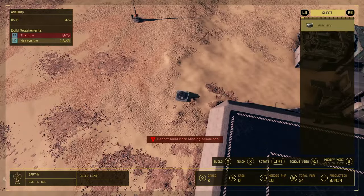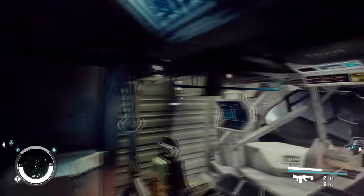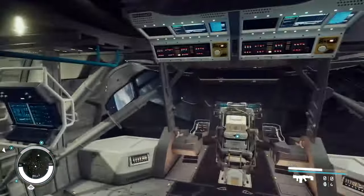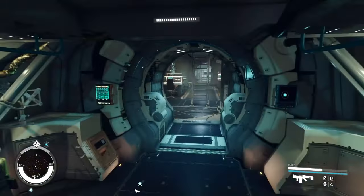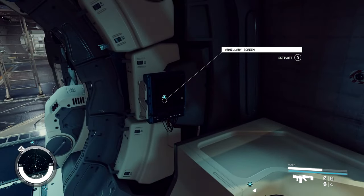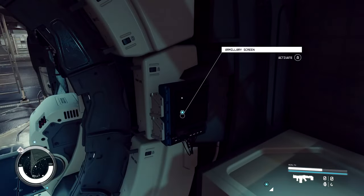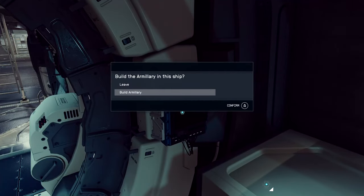Now let's head back to my ship and I'll show you how to do it on a ship. The armillary on your ship is actually in your cockpit — it'll always be in your cockpit. It depends on what cockpit you're using. It's just a screen right here; I don't know if that screen was there beforehand, but it's there now. Press A to activate it because I want it on my ship.